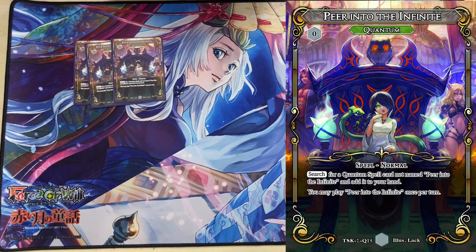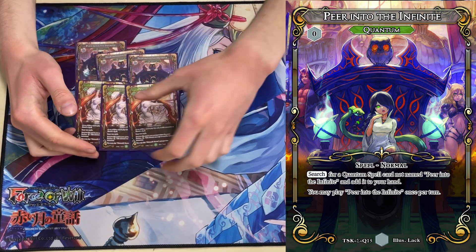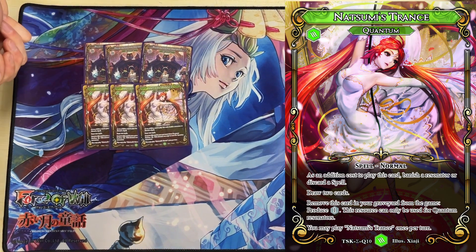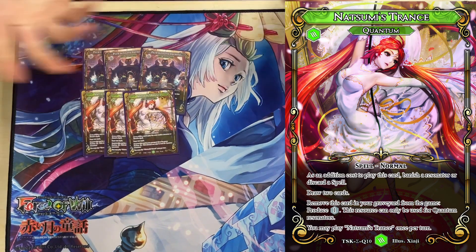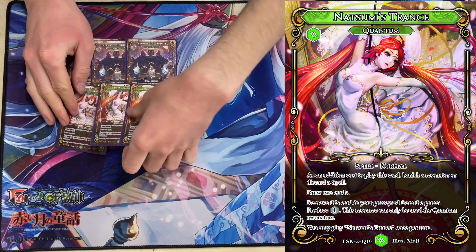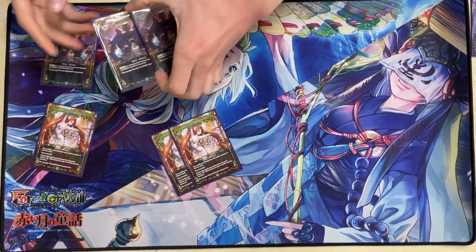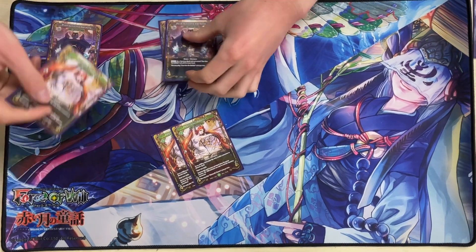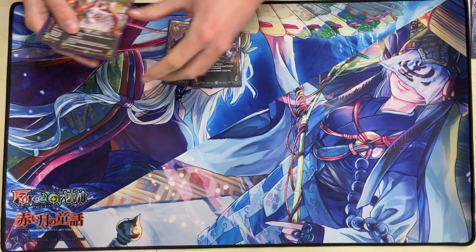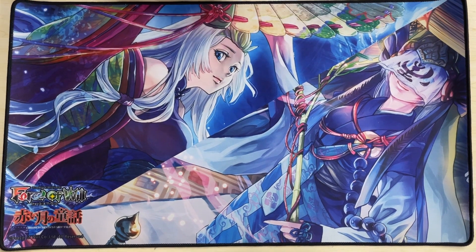For the last engine, we have three Peer into the Infinite, and the only spell it can search is Natsumi's Trance. Trance gives you good card advantage — since we have a lot of random one-cost bodies lying around, you can sacrifice one and draw two. It also helps because most of the searches except Search for Eternity are once per turn, so if you have two of a search and you've used one, you can discard the extra and draw two off Natsumi's Trance.